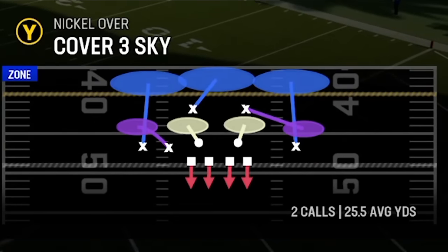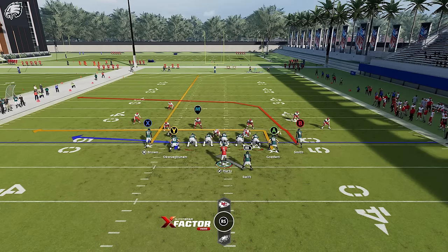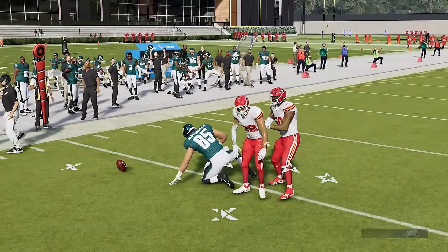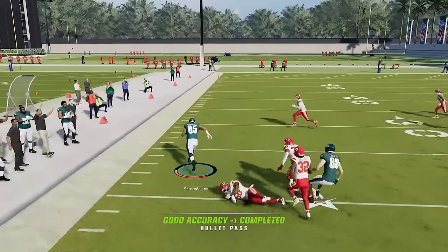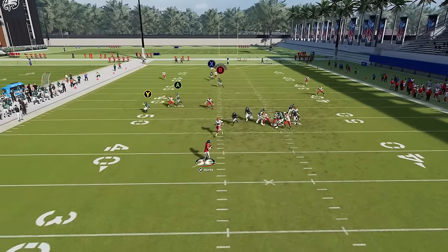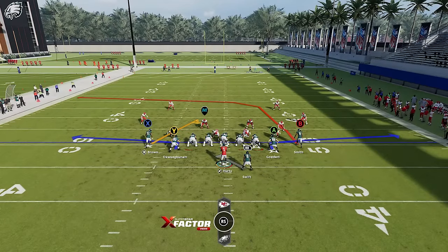Next up is the PA deep cross. The B route is really the best man beater on the play. I'm going to streak the X route and put the A route on a five-yard in — this gives you three levels of passing. The X route is the MVP because it pulls back coverage to the point where the B route can get open, and you can get that route all day. You're really just working from front to back: the Y route only beats zone, while the other two routes will beat man coverage.